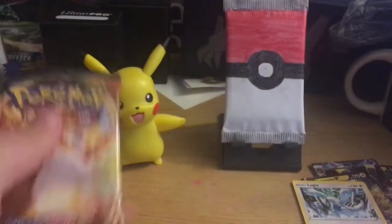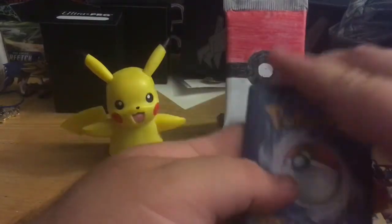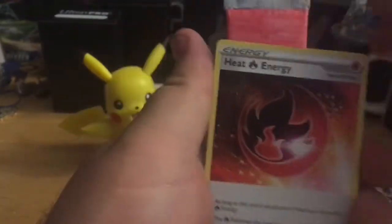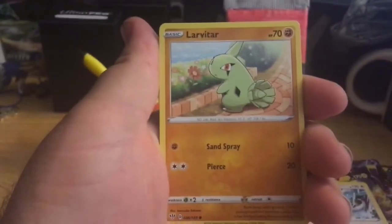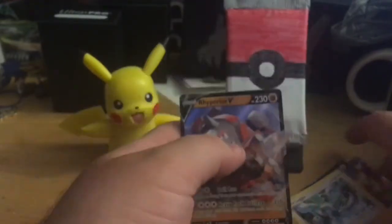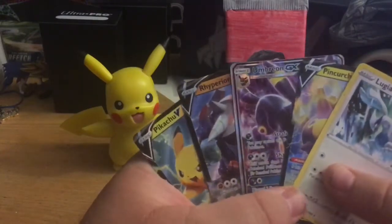Code card and last one. Come on — I pulled my Charizard in a Charizard pack, so it could happen. One, two, three, four. Fighting energy, Old PC, Ursaring, Heat energy, Jigglypuff, Ducklett, Karrablast, Galarian Darumaka, Larvitar, reverse Teddiursa, and Rhyperior V! This was a good set. We got Pikachu Promo, Rhyperior V, Umbreon GX, Pincurchin V, and Lugia — so three and a half out of five, I'll take it.